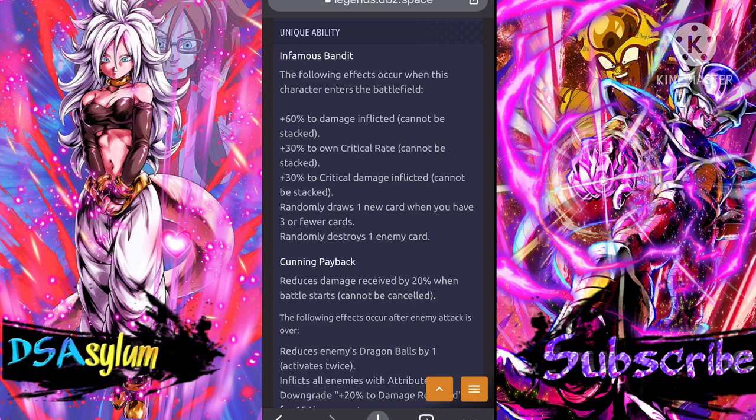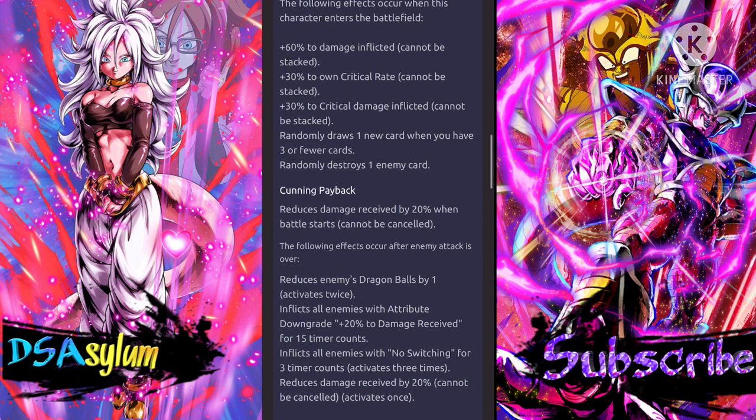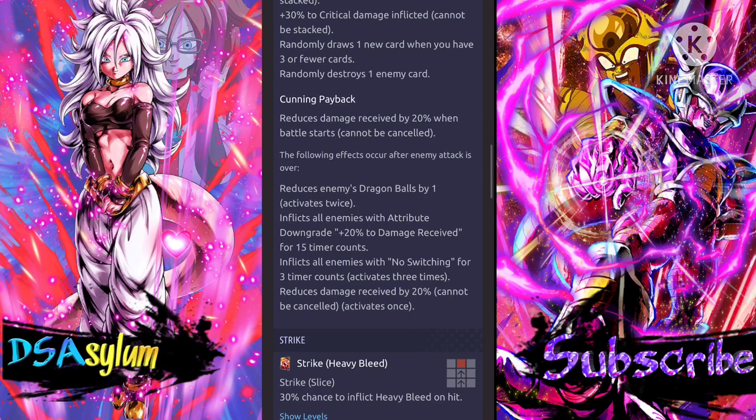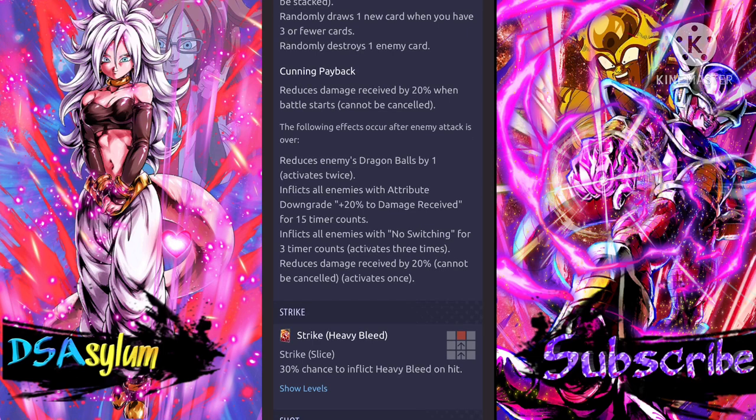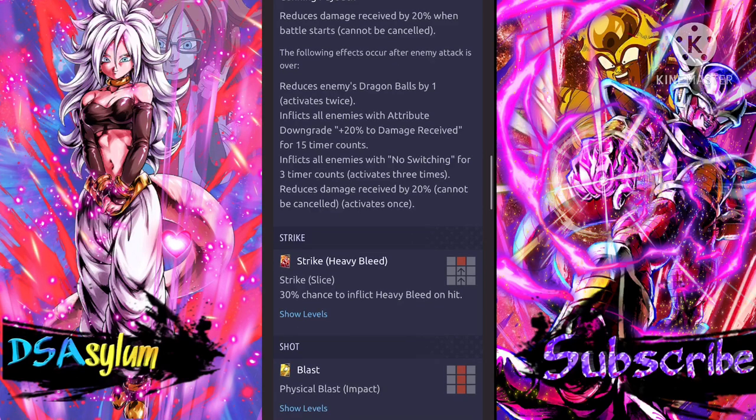That is one hell of an ability — I take it back, he's good. It's not even like Raditz where those effects last for 60 counts — he just gets that when he enters the battlefield. That's actually insane. Next: reduce damage received by 20% when battle starts, cannot be canceled. After enemy attack is over: reduce enemies' dragon balls by one, activates twice. Inflicts all enemies with downgrade plus 20% damage received for 15 timer counts. Inflicts all enemies with no switching for three timer counts, activates three times. Reduce damage received by 20%, cannot be canceled, activates once.